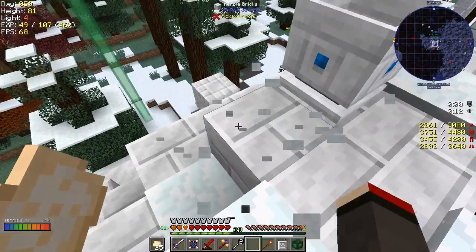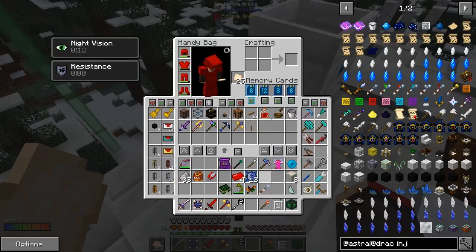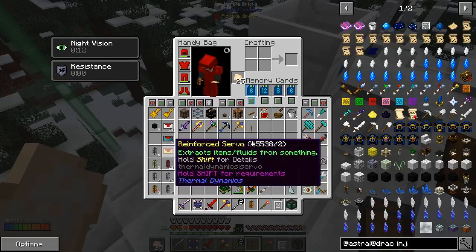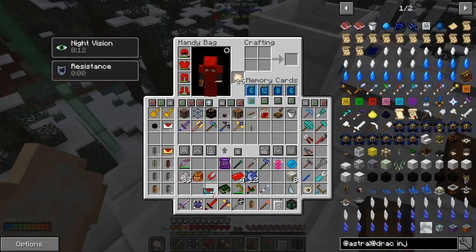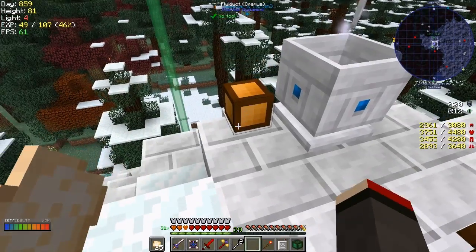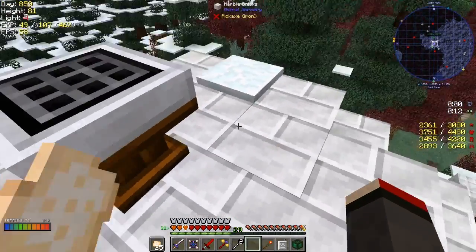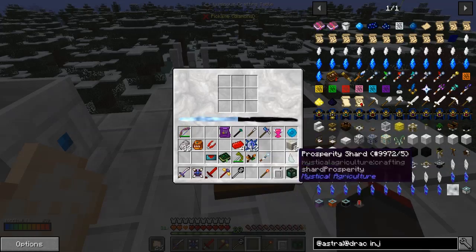I'm going to pump the liquid starlight straight into a drum - probably a resonant drum since I'm always using resonant ones at the moment. While we're here let's make the runic altars anyway. There's something else gated behind this - the wand is here. Let's right-click that. I think I've got to wait - I don't know how long this takes to create, it doesn't seem to have a progress bar.